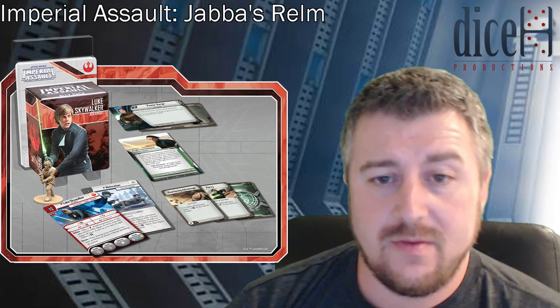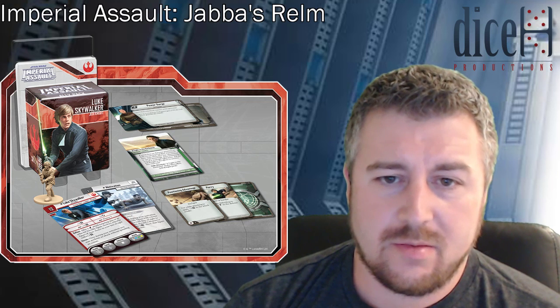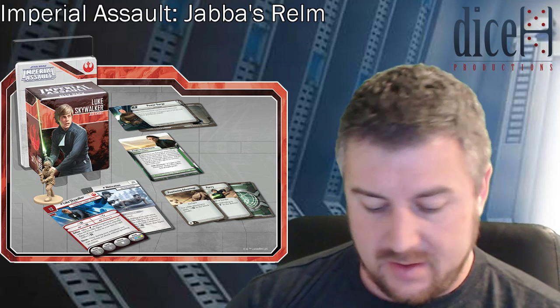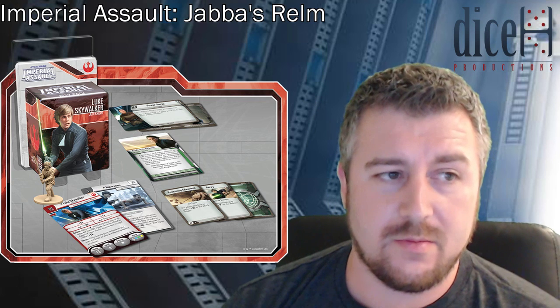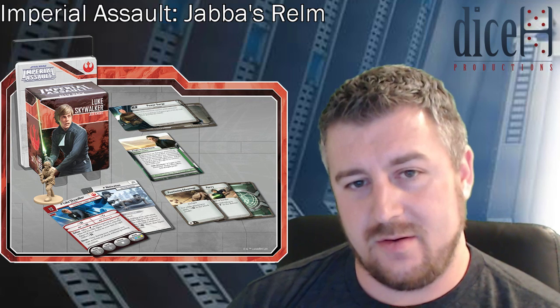Onto Luke Skywalker — he has a 12-point cost, as I discussed yesterday in my news rundown. 12 points for 16 health, speed 4, a white defense die, and a melee attack with blue, green, yellow. He has plus one damage built in, plus one surge cancel built in. He has a surge for plus two damage and a surge for Pierce 3. He also has two abilities — first one being Deflect: after an attack targeting you or an adjacent model resolves, a figure of your choosing within line of sight suffers one damage, so he gets his lightsaber in the way and sends blaster bolts flying back.